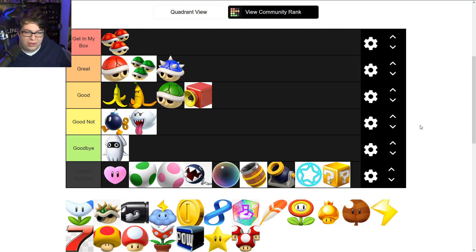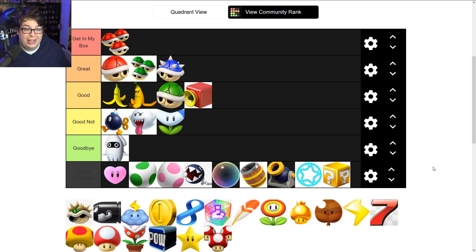The boomerang also goes into 'Not Good.' It is useful because it has multiple throws, but as an aiming weapon it's very hard to aim. I feel more comfortable with a single green shell than with a boomerang — even with one shot, the green shell feels better. The boomerang almost feels like a baby-mode green shell, a teaching item for beginners.